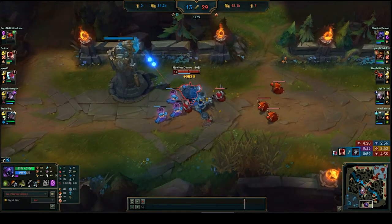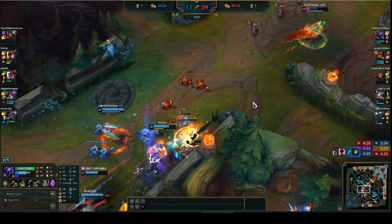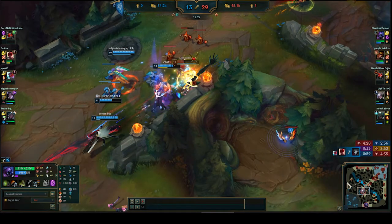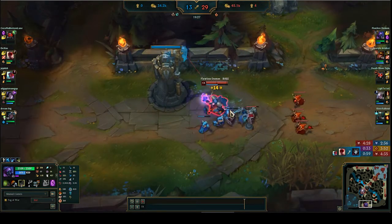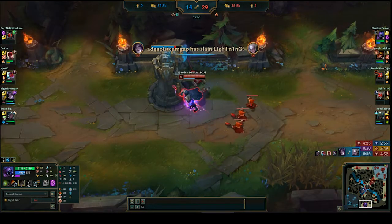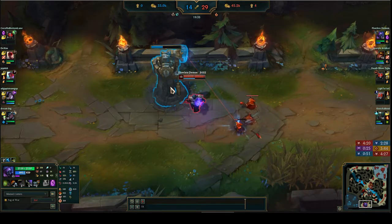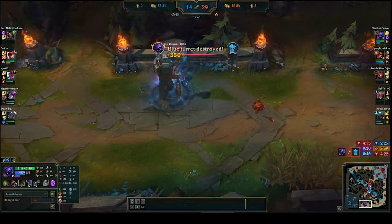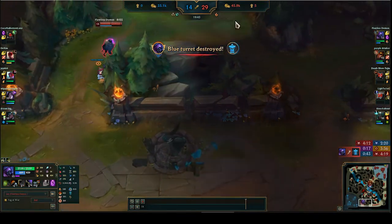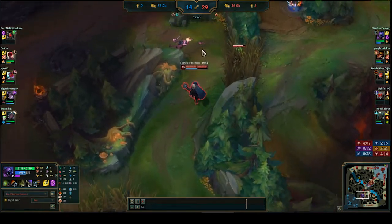This is a perfect demonstration - there's a team fight happening, and Jax is not there trying to get into it. He's trying to speed push. He's trying to take the tower. Because what's happening is: if the team is not dealing with Jax, he's going to take a tower for free. Because he's that good at taking towers.